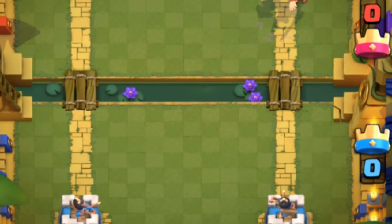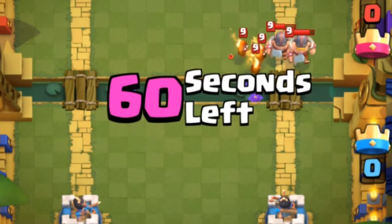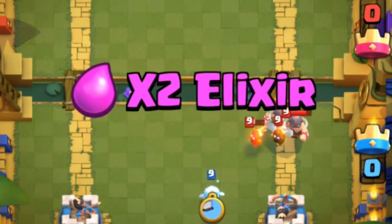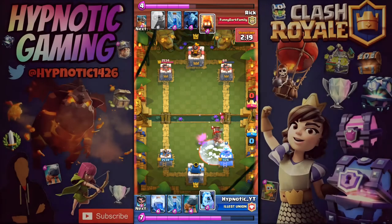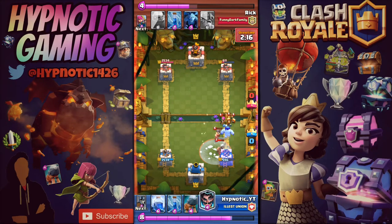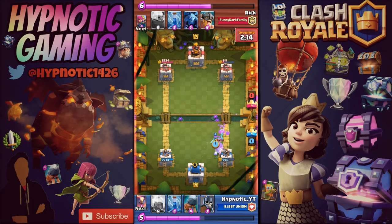You have a full Ram push and you think you're going to make it to the tower and get that connection, but no — your opponent had to pull out the exact counter to the Ram. It sucks, man.